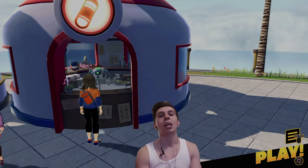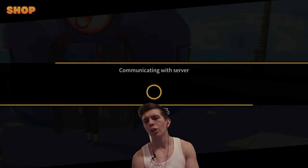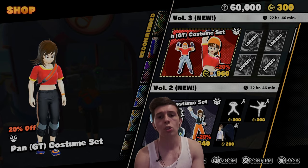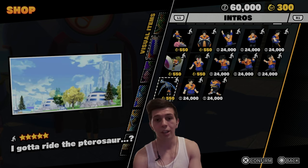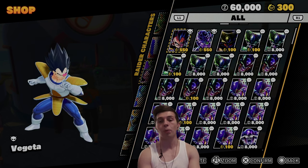Next we're going to talk about the shop. The shop has a bunch of customization options for your survivor — you can buy shirts, pants, shoes, emotes, intros, outros. There's a load of things to buy; it's actually a pretty big variety, which is very cool. This is also where you purchase Raiders.